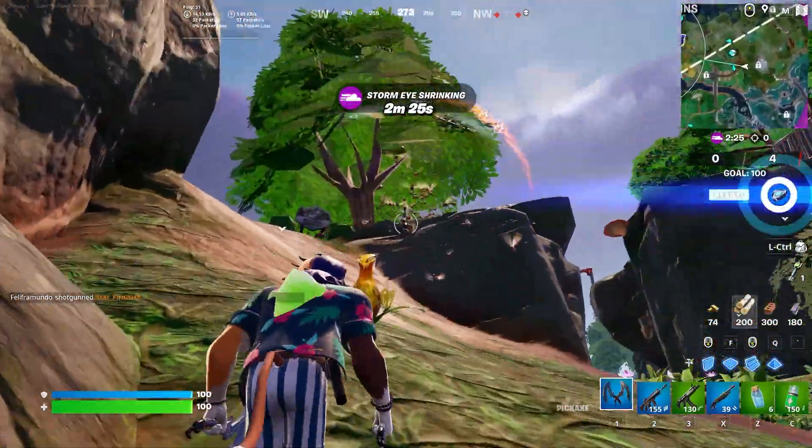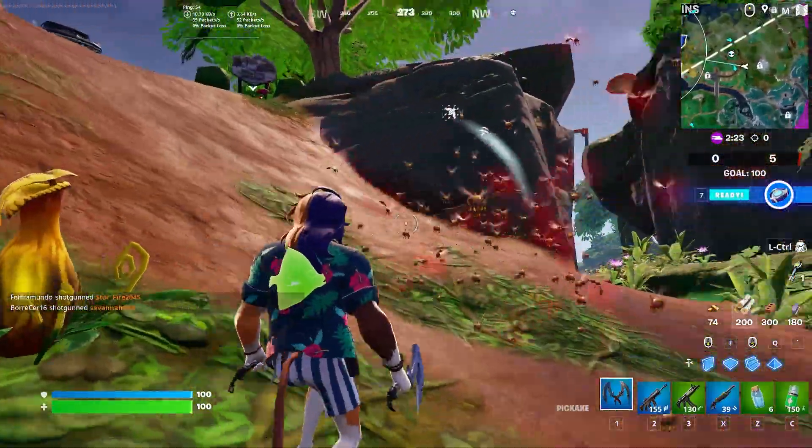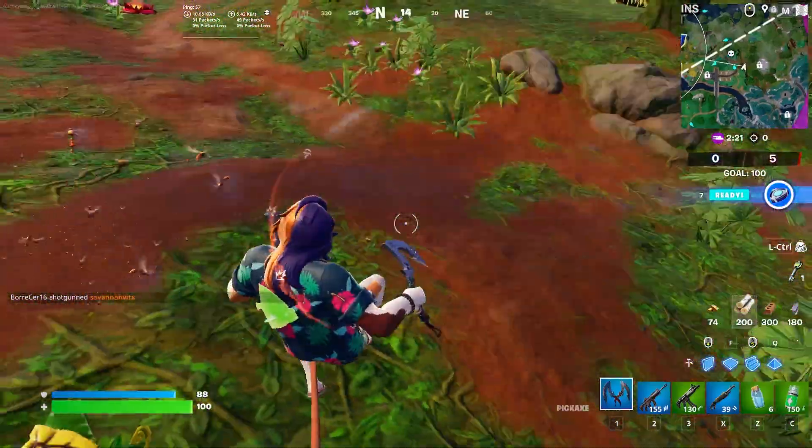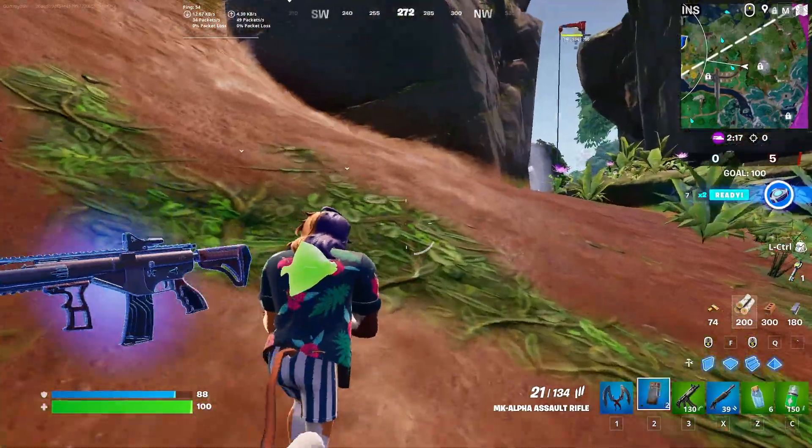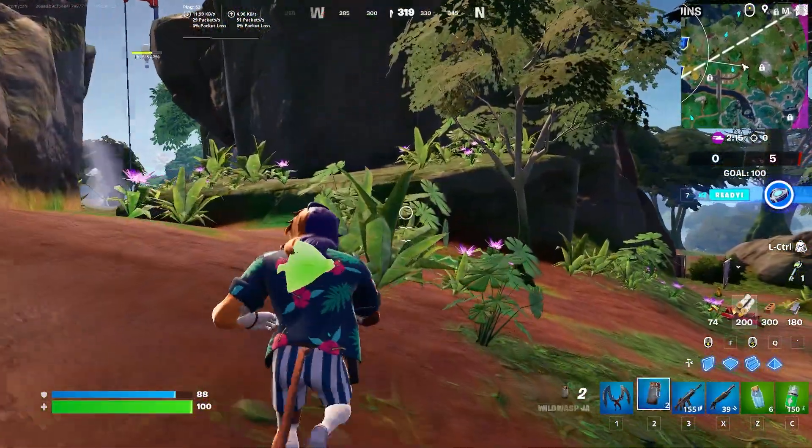There are also wild wasps roaming the map — like I found right over here. For these, all you need to do is go ahead and gather them. They can be really annoying sometimes, but as you can see here, each one of them will actually give you two wild wasp jars, which is really good.